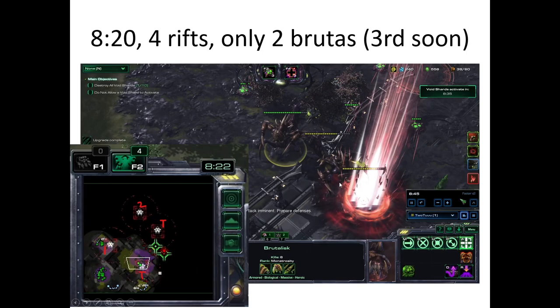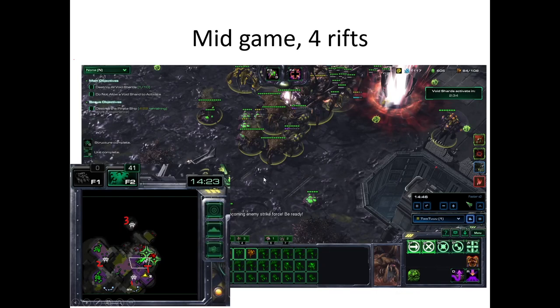Another mutation: I only had two Brutalists with a third coming. At 8:20 with only two, I ganged up on the rift that spawned right in front of me, then sent one here and one there. Once the third Brutalist arrived, we ganged up on the last one together. In the mid game, a rift spawned right in front of my army — that's one handled immediately. Then I deep tunneled one, two, and three to the others, so all the rifts were taken care of really quickly.